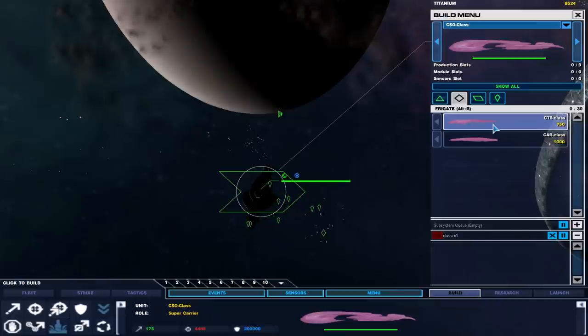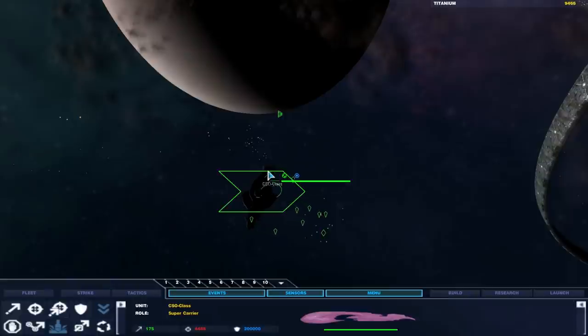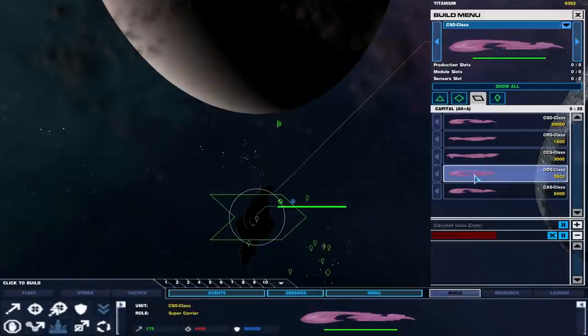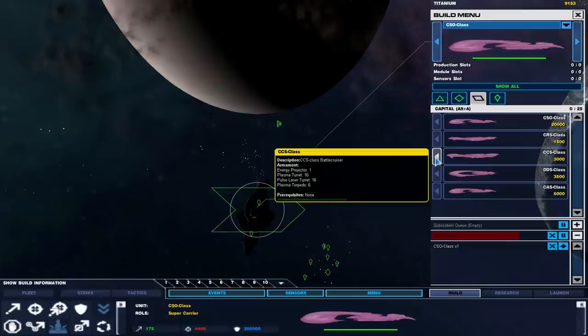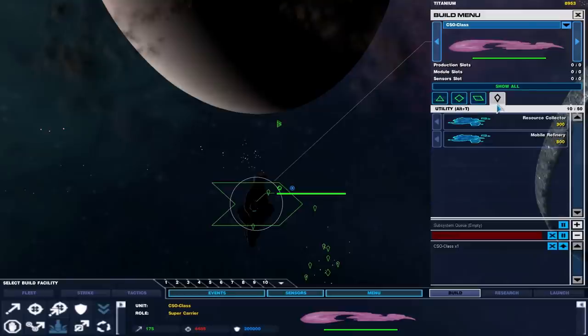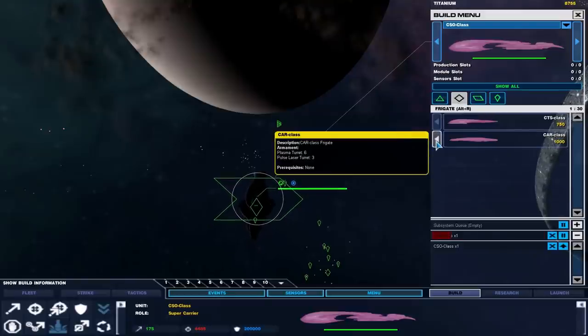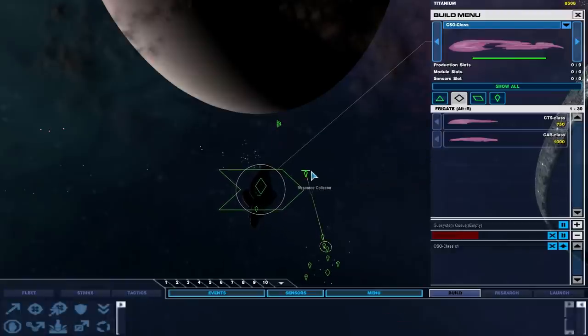I'll get one CAR class. There's no real indication of what each ship does from what I'm seeing so far. Ah, there we go — CSO class supercarrier, like cruiser, battlecruiser, carrier, assault carrier. What do you do? You are a torpedo fighter and you're a CAR class. You have six plasma turrets and three pulse laser turrets — that's pretty sweet.